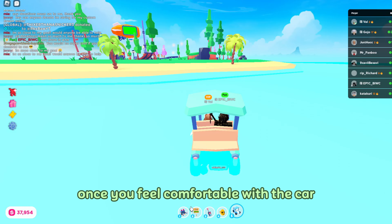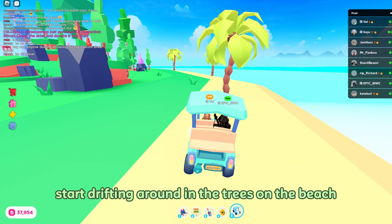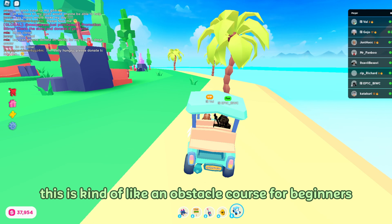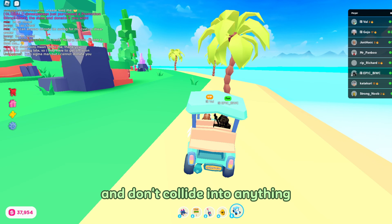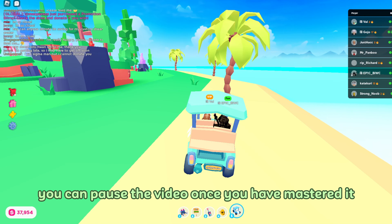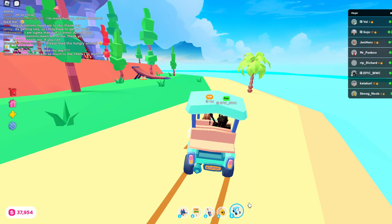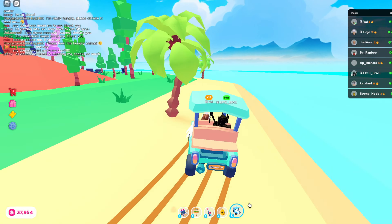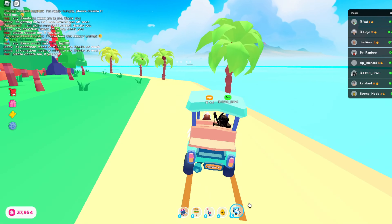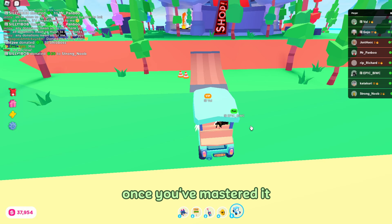Once you feel comfortable with the cart, go ahead and drive on the beach to the main island. When you get there, start drifting around the trees on the beach. This is kind of like an obstacle course for beginners and it's fairly easy. Make sure to hold drift the entire time and don't collide into anything. You can pause the video once you have mastered it. I'm going to show you an example right now.